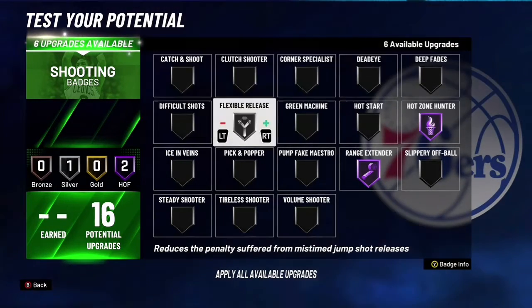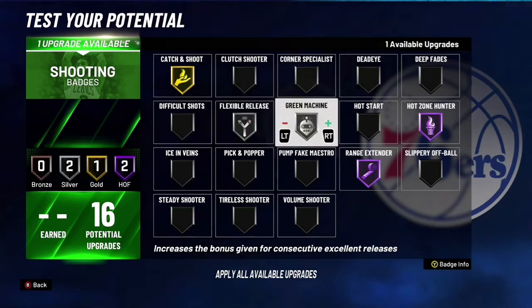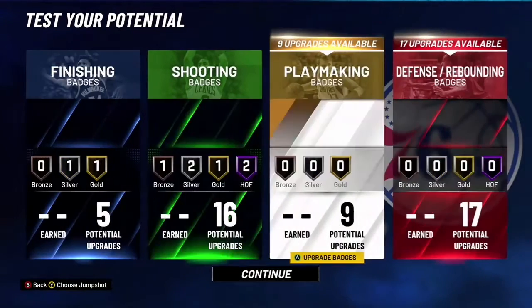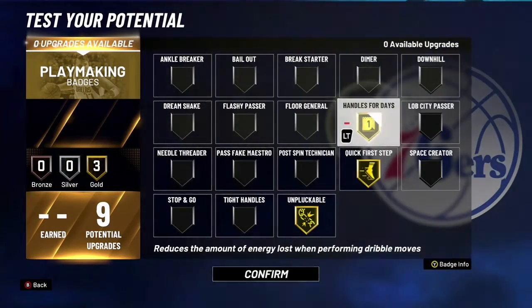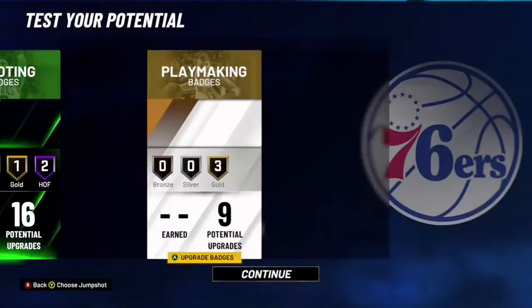You obviously put it on Hall of Fame range and Hall of Fame high 200. I'd probably say put flexible, catch and shoot, green machine, or dead zone right here. Or you can even put all four of those on silver if that works for you. But this is how I'll lay it out to set up — then you want to go with unpluckable, quick first step, and hands for days.